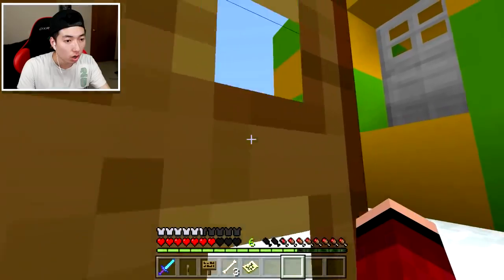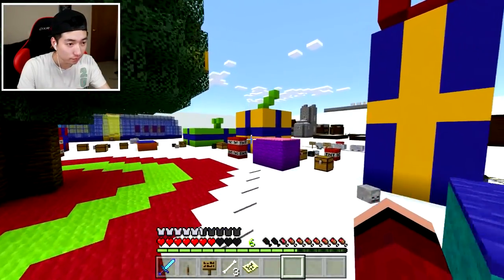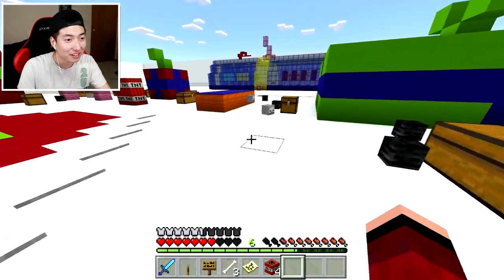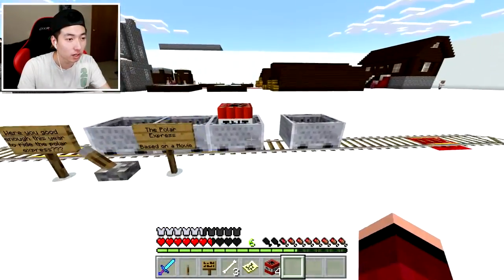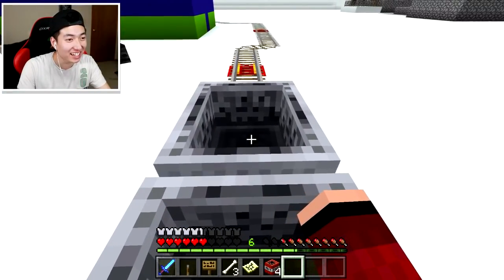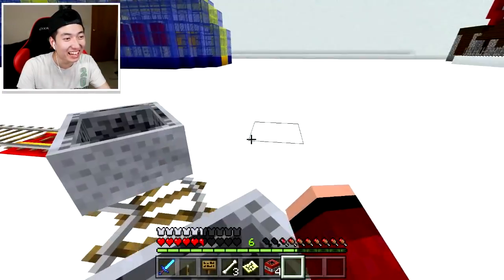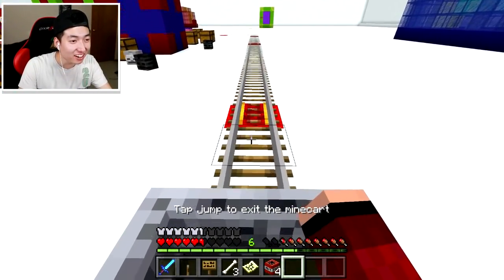Where are we? It's all the gifts and stuff. There's TNT and stuff here, oh my goodness. Maybe I can blow up the Grinch. I'm gonna run away! No, I'm gonna die! Run away, run away! He broke my minecart! Go, go, go! Yes, yes. What is that over there?